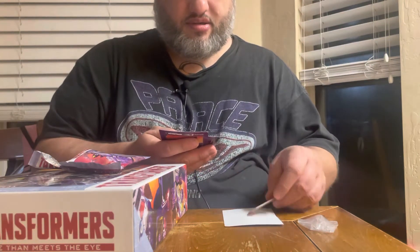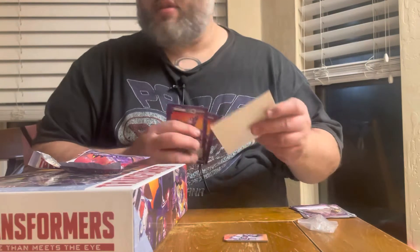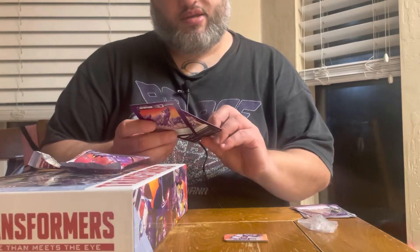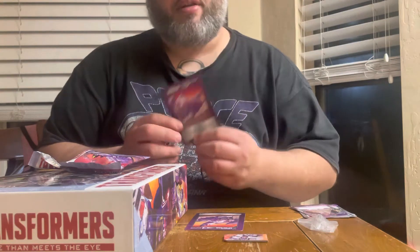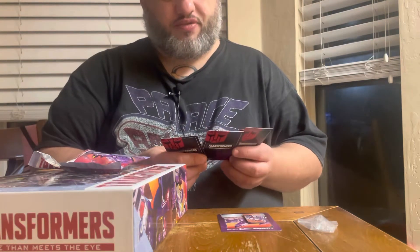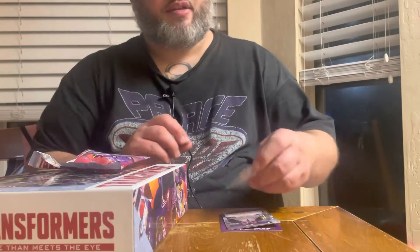Let's see who we got. So this is Astro Train — he's a Decepticon. He's got his bot mode and then his alt mode, and there are two different alt modes: one is a Space Shuttle and the other one appears to be a Train. I'm actually unfamiliar with this character. But we do have a couple other cards: one is Ratbat, Onslaught, Drift, and Ultra Magnus. So it looks like two Decepticon and two Autobot cards — these are Robot cards. And it also comes with a stand for that.